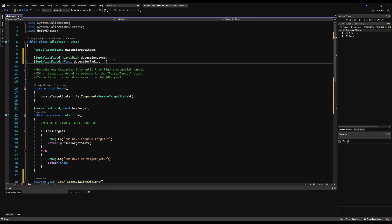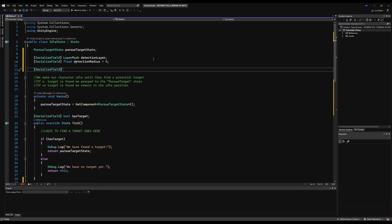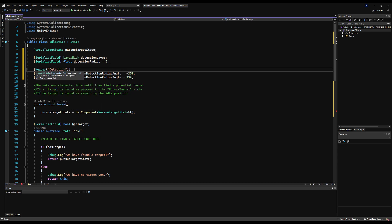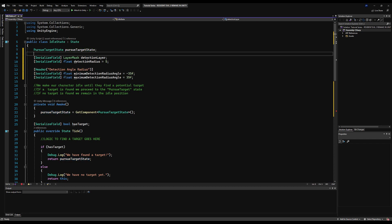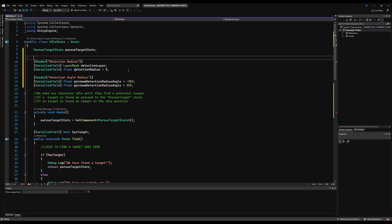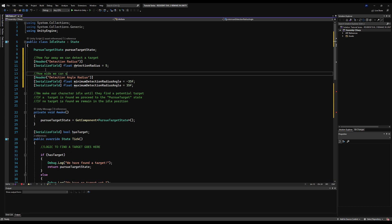We're going to make a minimum and maximum angle because you have a minimum and maximum out of your field of view. I'm going to make a SerializedField float called minimumDetectionAngle — let's call it radius angle — initialized at minus 35, and another for maximumDetectionAngle at positive 35. The difference between the detection radius and the angle radius is: the radius is the distance at which we can see a target, but the angle radius is where we can see it in our field of view. If a target is within detection radius but not within our field of view, we won't see it. Think like eyesight, line of sight.